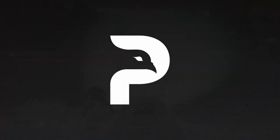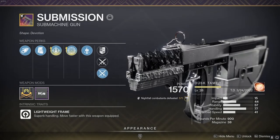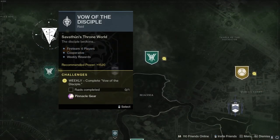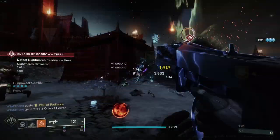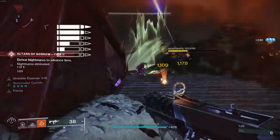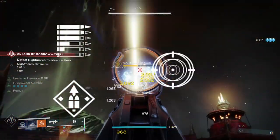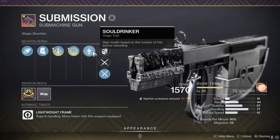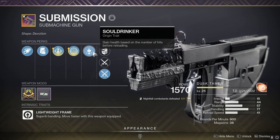The first weapon in today's legendary list is the Submission 900rpm Lightweight SMG. This drops from the Vow of the Disciple raid and is also a craftable option. SMGs to me are the kings of day 1 ad clear in close quarter fights. Look out for crafting a Subsistence or Overflow roll with Frenzy in the final column. Its origin trait, Soul Drinker, will give you much needed health bumps across reloads by simply dealing damage to targets.